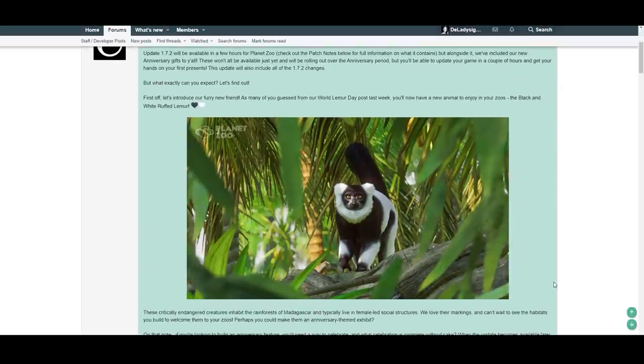Planet Zoo added a free animal — the black and white ruffed lemur — completely free for everyone to use in their zoos. We're going to check it out in the game as well. It looks absolutely amazing, and I'm very excited. Last year we didn't get anything for the anniversary, which was pretty disappointing, so big props to Frontier for doing this.